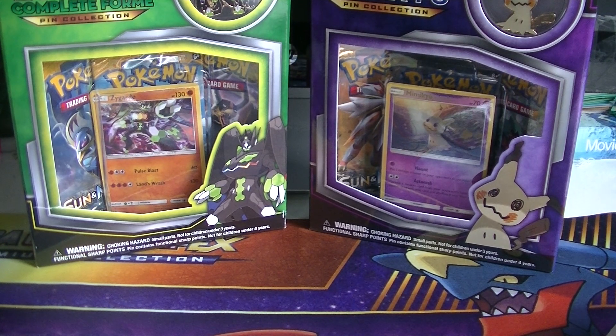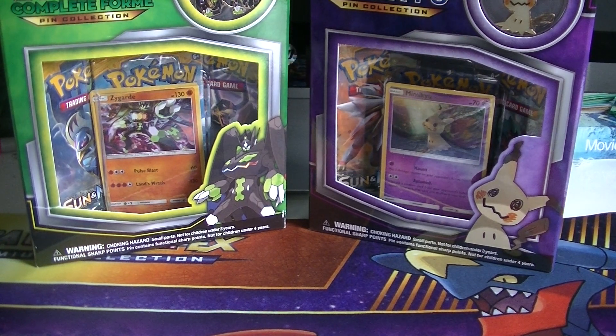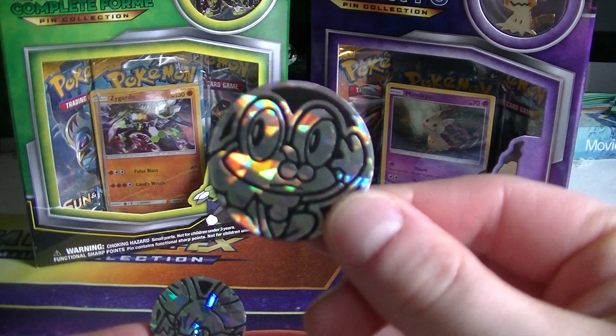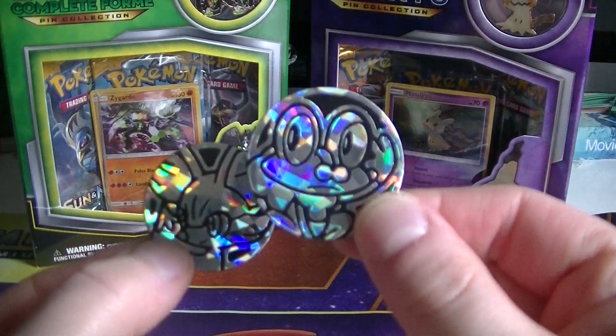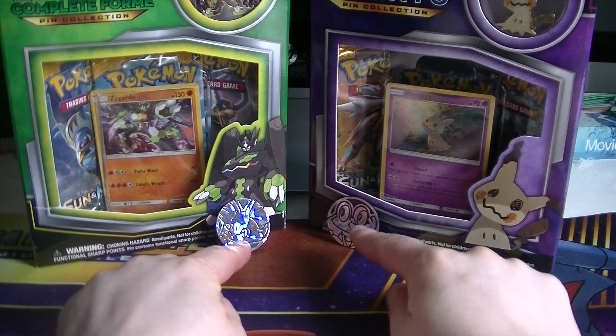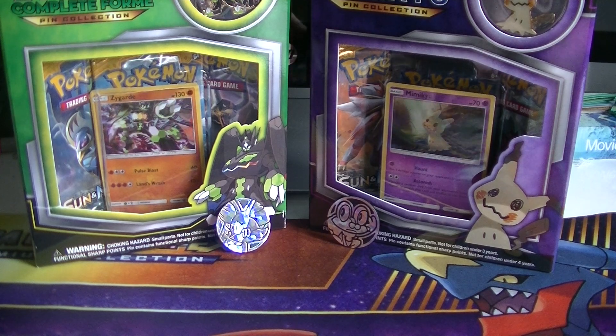I don't want to drop everything here. We got something kind of neat — something older. Let's start with the coins, though. We got a Froakie coin and a Fennekin coin. Mine, Mike's. Seems like that tends to happen quite a bit. Hey, and it's blue and orange — those were our wedding colors. Weird.